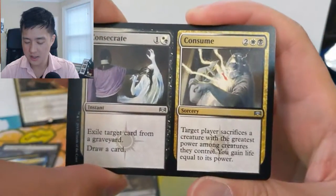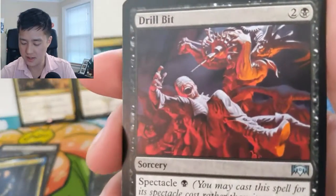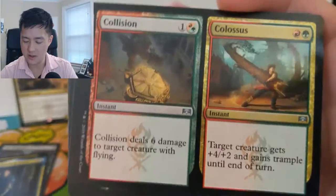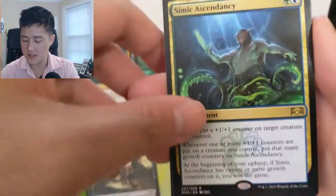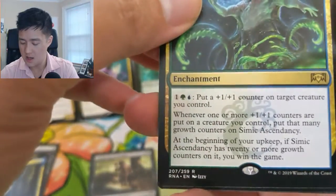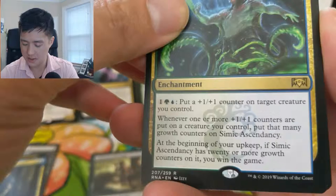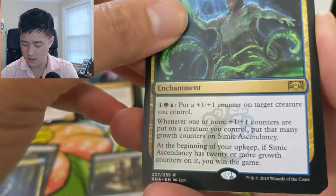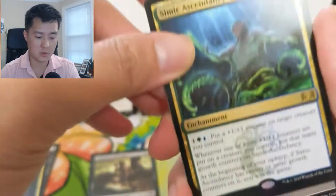Alright, we got Consecrate and Consume, Drill Bit — look at that one — Collision and Colossus, which I think is actually pretty good as well, and then Simic Ascendancy. It puts a plus one plus one counter on target creature you control, and whenever more plus one plus one counters — if Simic Ascendancy has 20 growth counters — oh boy, 20 — you win the game.